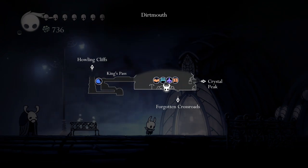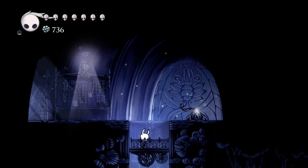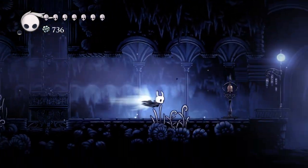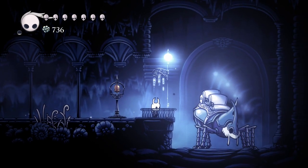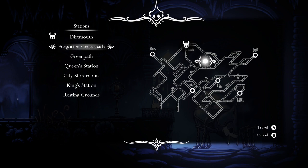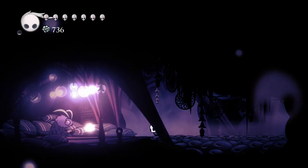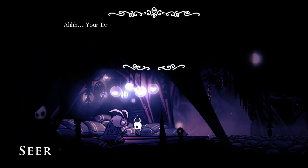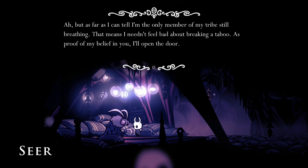Now that we've done that, there is still one more area in Green Path we need to go to. Actually, I've changed my mind — there's one place we need to go to first. Let's go back to the Resting Grounds. There's one place we need to go first. Here we are — 200 essence, wow.